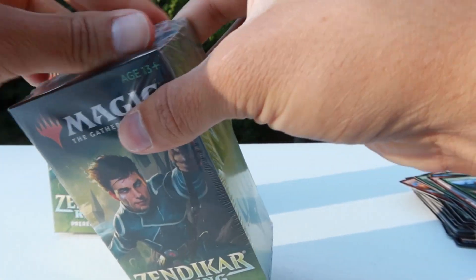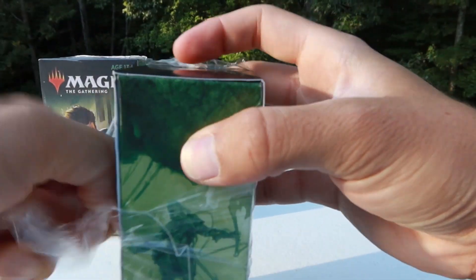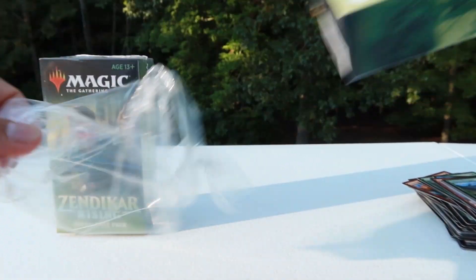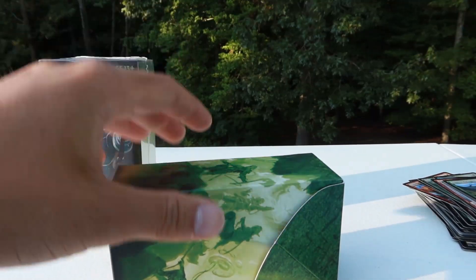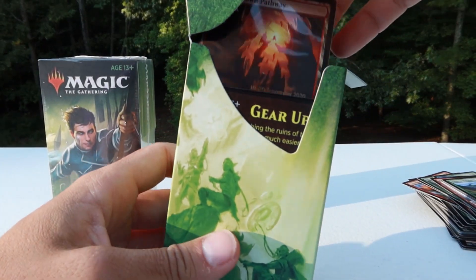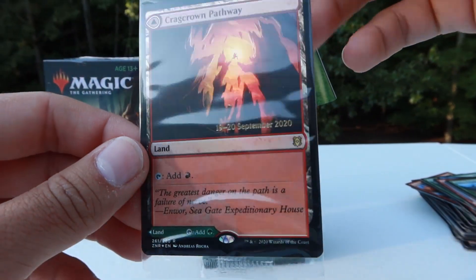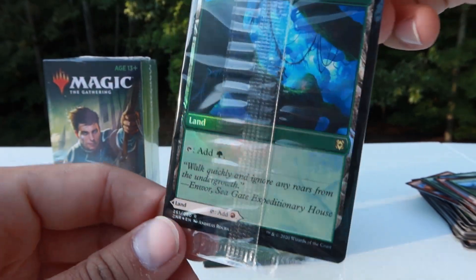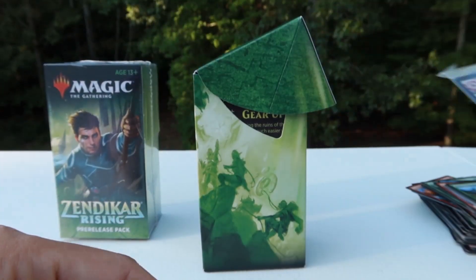First box done, got some more to go. Most of these singles will be posted on my TCG Player seller account — my name will be Roker Sliver if you guys want these. Mojo Land — I am very happy about that. These lands are so good, they are going to be so great in Commander.